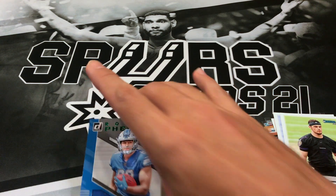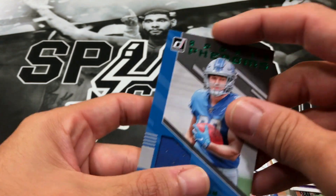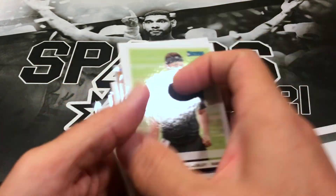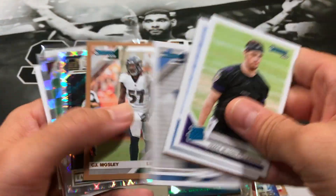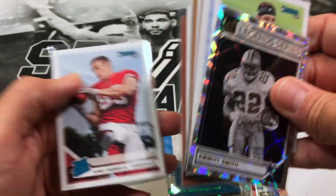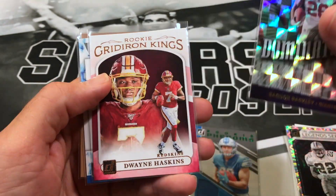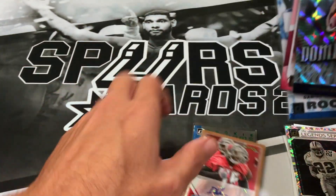We did get our one auto and one mem card, so that's always a plus. What you hate to see is when you don't get one or the other. Quick recap of notable cards: seven rookies, press proof AP, nice Emmitt Smith for the PC. Highlights of the break: TJ Hockenson mem card, Saquon Barkley Dominators, Dwayne Haskins, Daniel Jones, and the Devin White auto.